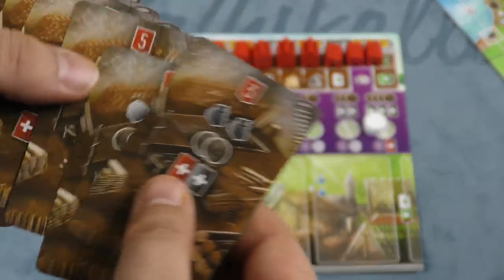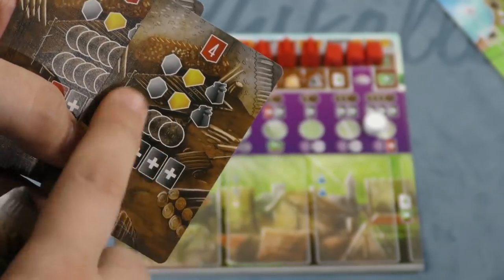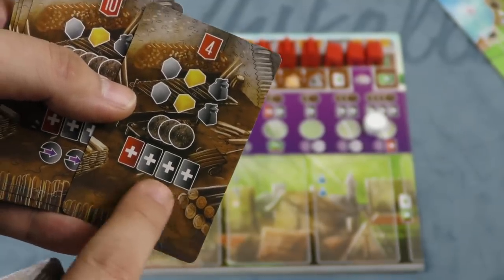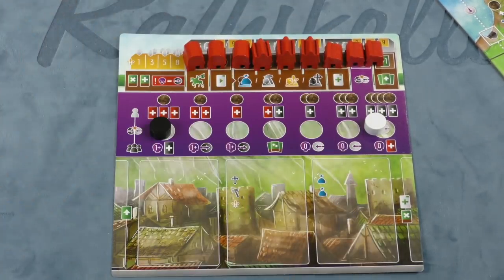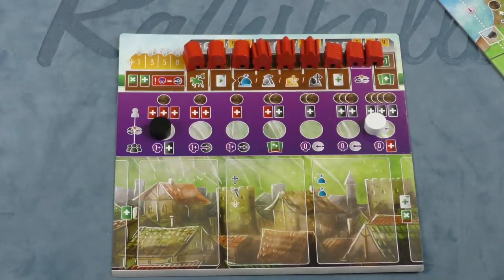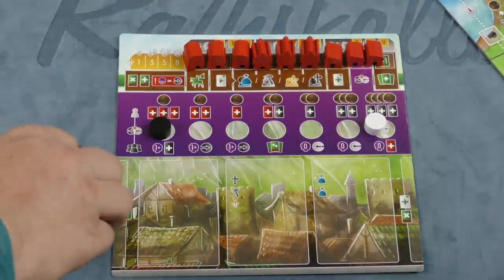Starting from the last player, each player is going to pick a card. This card shows where your Viscount starts on the board and gives you a bunch of starting resources, although you might also start with some debts. There are different cards and you have to pick which one you think is best, and you're also going to be pairing these with starting characters. Once you have that, you shuffle your deck and put it next to the board.